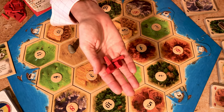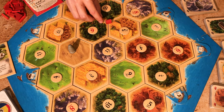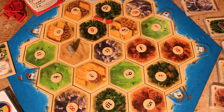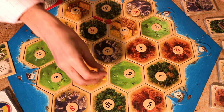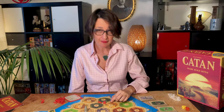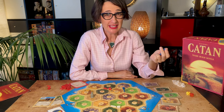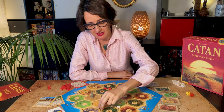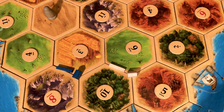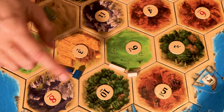Roll the dice to decide who starts and will place the first settlement. Each player starts the game with two roads and two settlements. The player who rolled the highest starts by placing a settlement and a road next to it. Roads always have to start from a settlement or a city. Then in clockwise order each player places a settlement and a road. You can never place two settlements next to each other — they have to be at least two roads apart. The last player to go places both their settlements and roads and takes the resource cards for the second settlement placed, so in this case they would get grain, ore and wood.